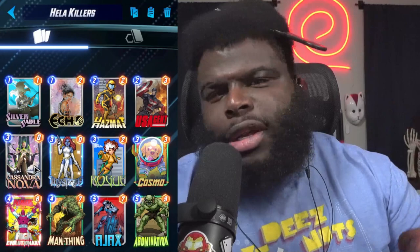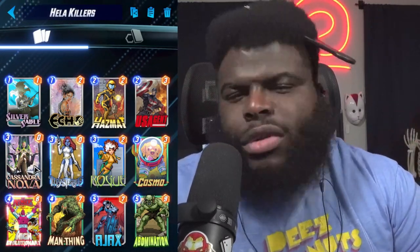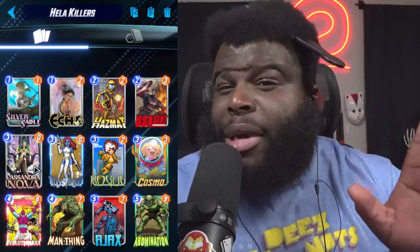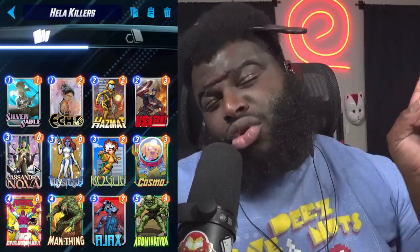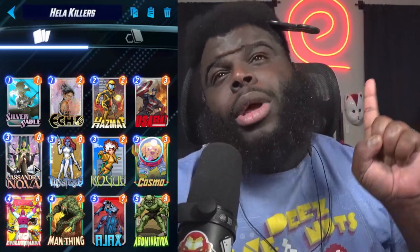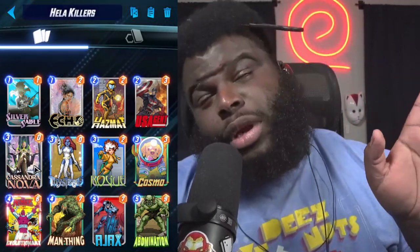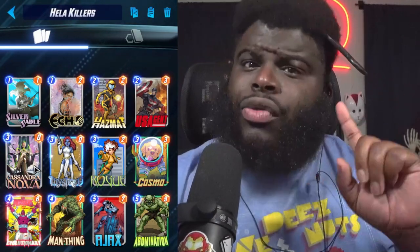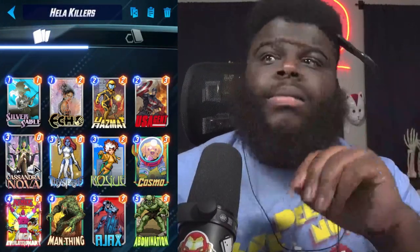We do have Hazmat in here because you're going to be running with Ajax and trying to get as much affliction as possible. I know what you're going to say - you've got High Evolutionary in here just for one card? Abomination is not just one card. He's really a tremendous help getting a lot of power, especially when you're dropping the power of all the cards on the field that your opponent and yourself have. We don't have Luke Cage in this deck, but we do have Rogue - so if your opponent has Luke Cage, you can steal it.